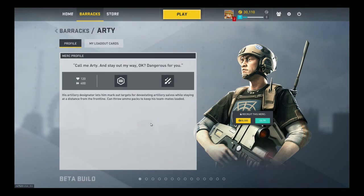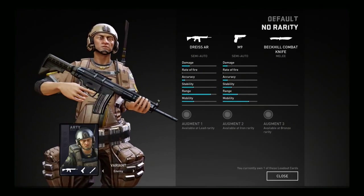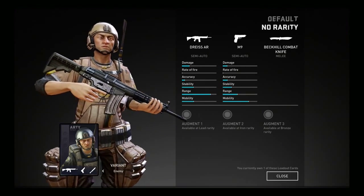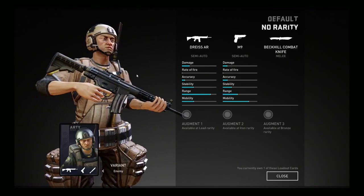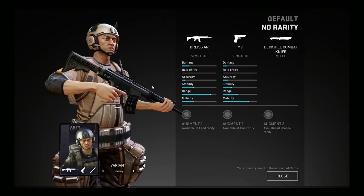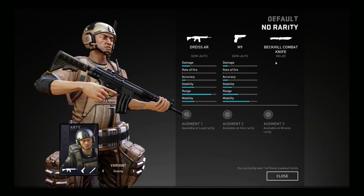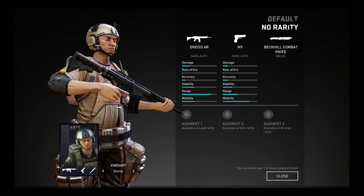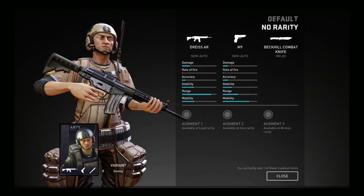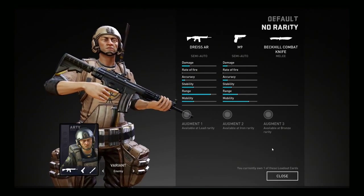Going into his default loadout, you spawn with a DRIUS assault rifle — a semi-auto or single-shot assault rifle that does a lot of damage, especially headshots, taking people down quickly, though your aim needs to be impeccable. He also comes with an M9 pistol and a combat knife. I've seen people using other assault rifles, full auto, and sight rifles — those are the kinds of guns Arty unlocks later as you get more loadout cards.